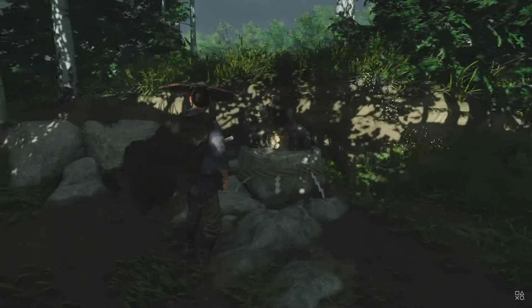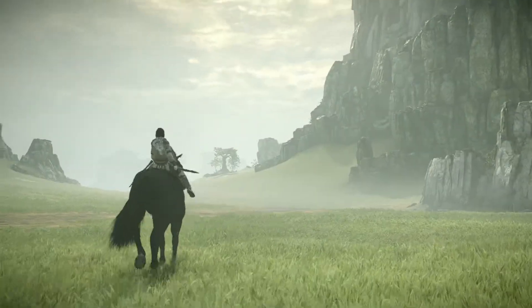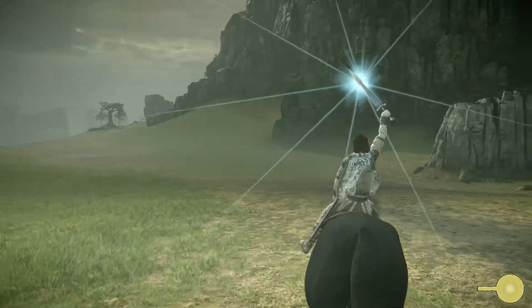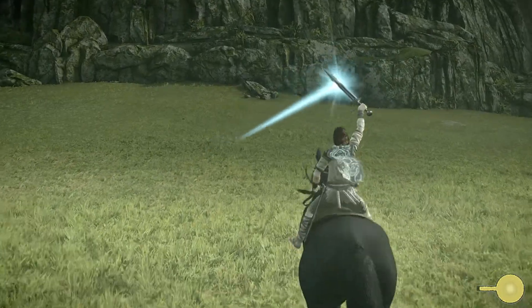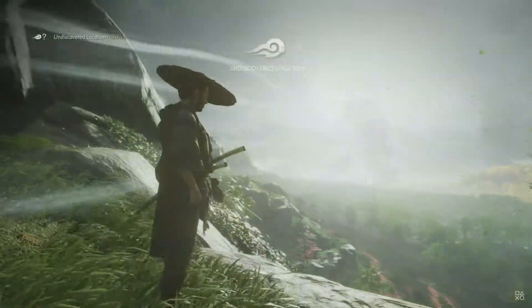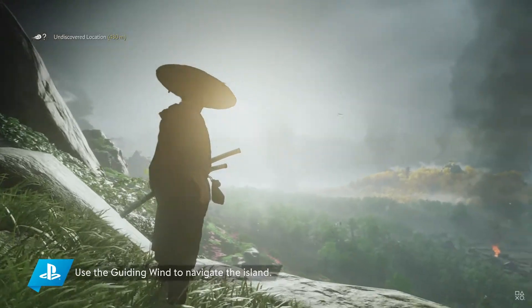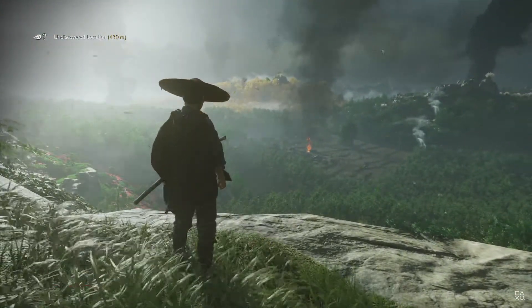The wind thing reminds me a bit of Shadow of the Colossus, where you could use the sword to bounce off the sun's light and use it to guide you to your next objective. It's a really cool idea that uses the environment instead of your screen to tell you where to go, which is really subtle. It seems here like they aren't really innovating so much as taking inspiration from some of the best ideas that are already present in games like this.